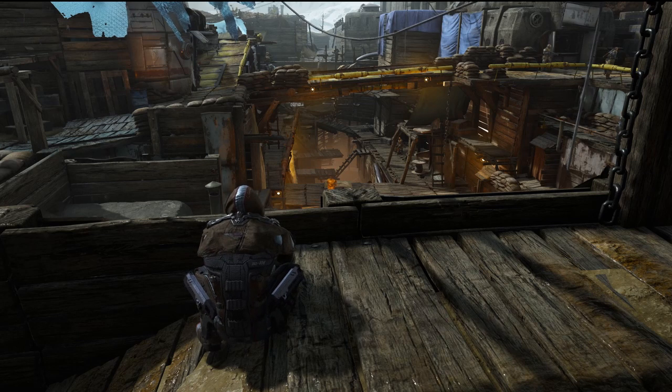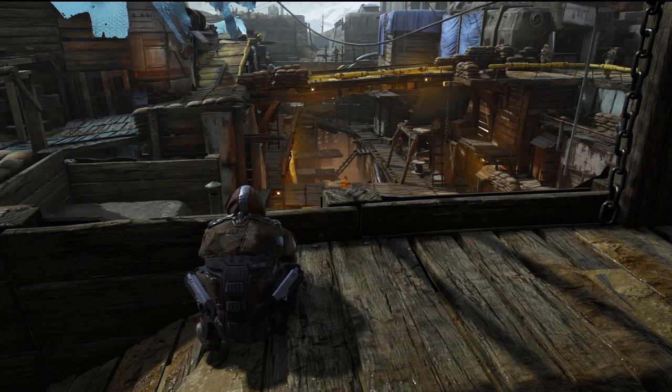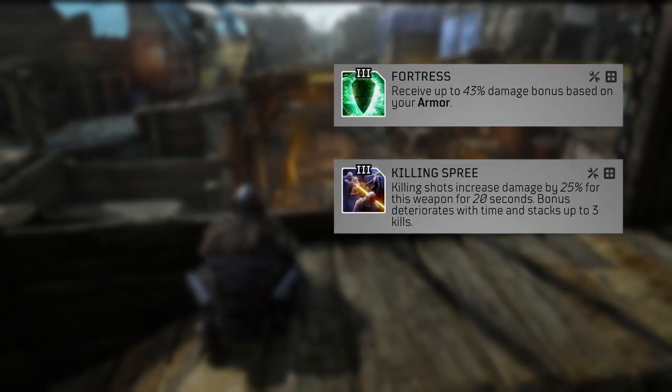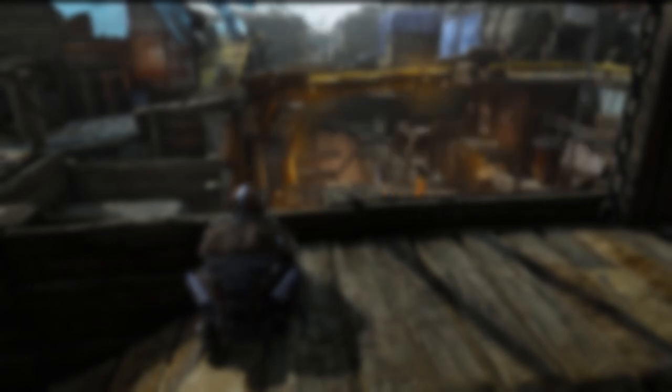Attributes on your primary gun should always have Crit Damage as the main attribute. For secondary and tertiary attributes, Long Range, Close Range, and Status Power are all viable options depending on your focus. The mods on your primary gun should always include Dark Sacrifice, the current best Firepower-boosting mod, as it'll stay active throughout the entire expedition with no kill requirements to proc. Other mod alternatives are Fortress, Killing Spree, or Embalmers Rage, but these don't provide as consistent a damage bonus. The secondary mod varies by build: for the Feed build, an add clear mod like Bone Shrapnel is the go-to, or you could use an Inferno Seed keeping Wrath of Moloch and replacing Braineater with Dark Sacrifice.